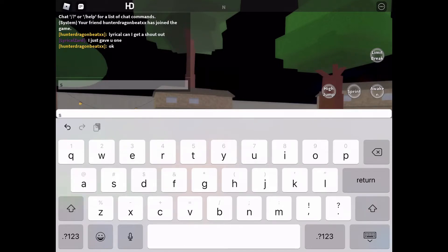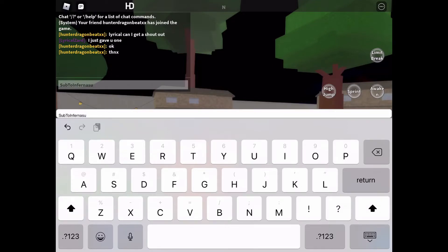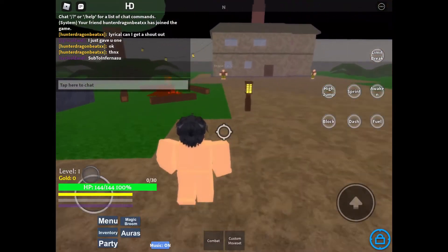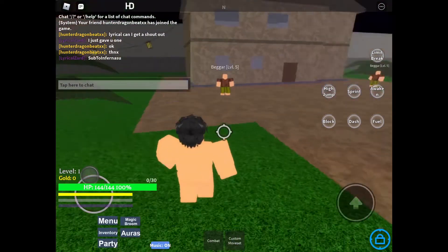The code is SubToInflonassu — capital S, U, B, capital T, O, capital I, N, F, E, R, N, N, A, S, U. Sub to Inflonassu. I'm going to be entering codes in SAT on mobile — make sure you do it on whatever you're supposed to do on your device. That one will give you 50,000 mastery experience, which is amazing.